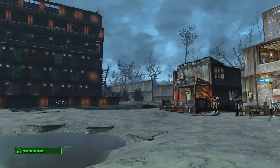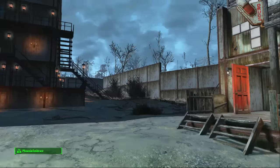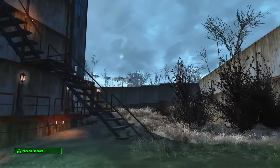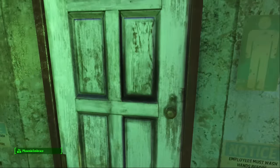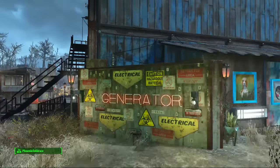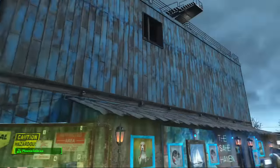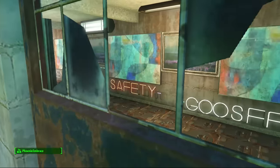That is the full tour of Starlight. Back here we had the safe haven, the detective area. I think the only thing I didn't show you guys was the restroom - which is probably nothing special - and the little generator, or the big generator, I hid behind here and stuck all these weird signs on there.